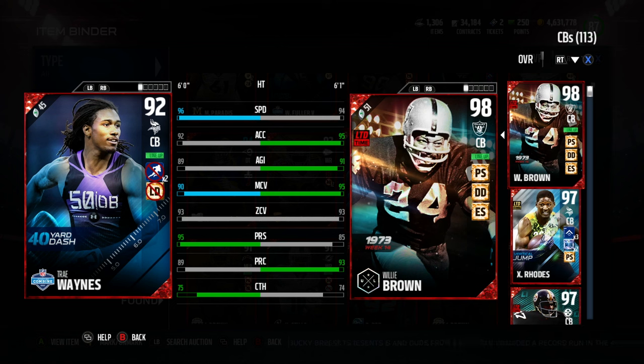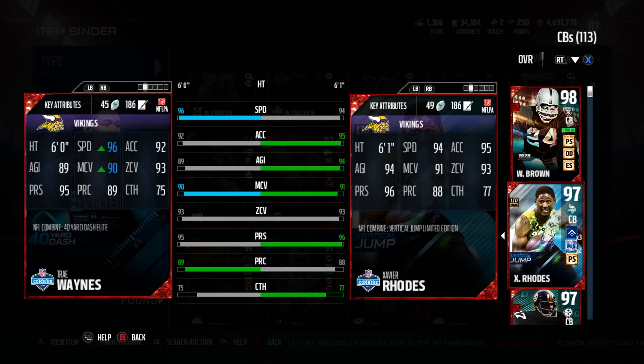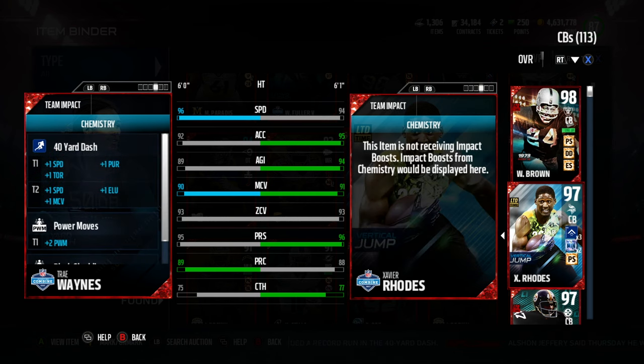Hey, GoodFox here. Today I got a review of Trey Wayne's Combine card. 96 speed when he's chemmed out — ignore the X's through his speed, that is chemmed out, that's why he's got 96. Otherwise, 92 acceleration, 89 agility, so really speed is what he's got. The acceleration and agility are not so hot.